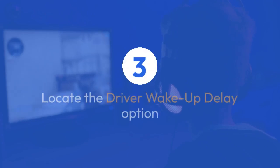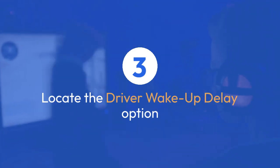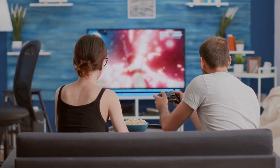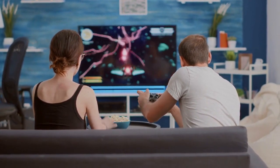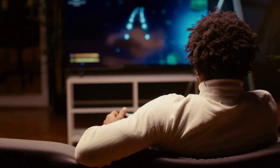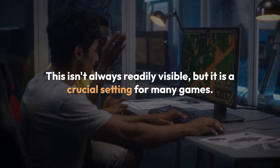Step 3: Locating the Driver Wake Up Delay option. Inside the graphics settings, search for an option related to Driver Wake Up Delay, Driver Delay, or something similar. It might be hidden within a more general advanced settings or experimental settings section. It's worth exploring all sub-menus if you don't immediately find it.